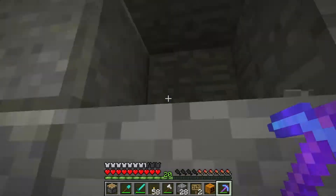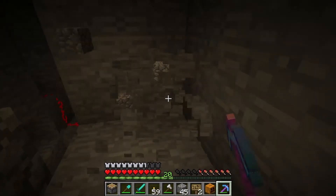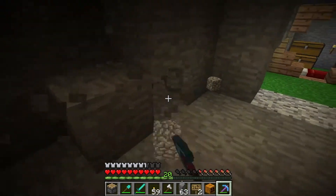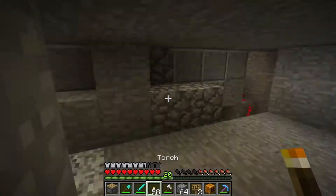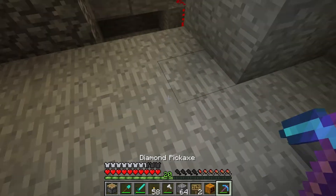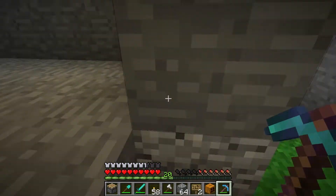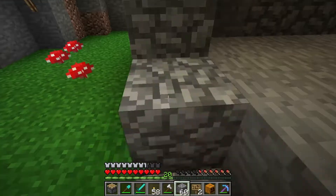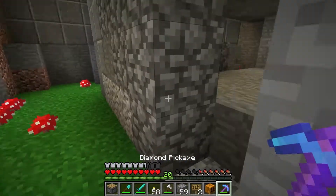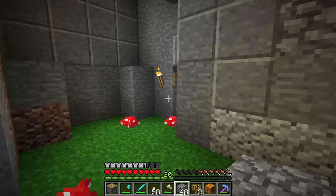I want to build another one of those little mushroom farms and show you guys how everything works. We just need to make sure we're positioned correctly. I think the water is going to end up being right here. Actually, we're going to be standing right here — so we need to close that up because we don't want water near the redstone. That's where the mushroom is going to be.